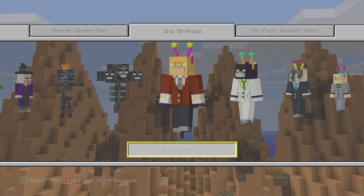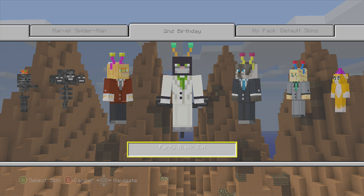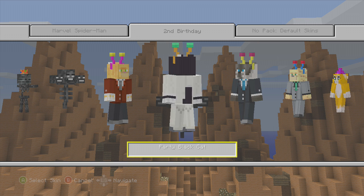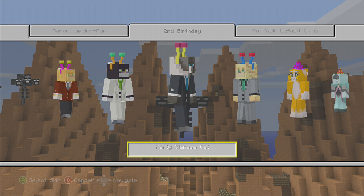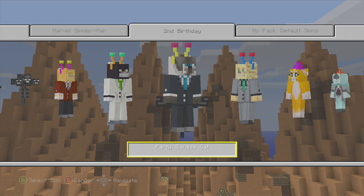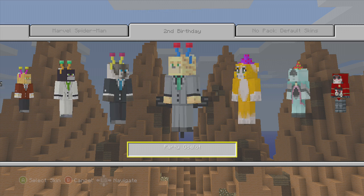Here we have a Party Red Cat, so it has a red suit on — that's pretty nice. I like its little ear things, the antennas. Party Black Cat — that one looks pretty cool, it's got orange antennas. The Party Siamese Cat has a nice blue tie. See how that green kind of coordinates with its eyes too — that's pretty cool. And here they've got a Party Ocelot.